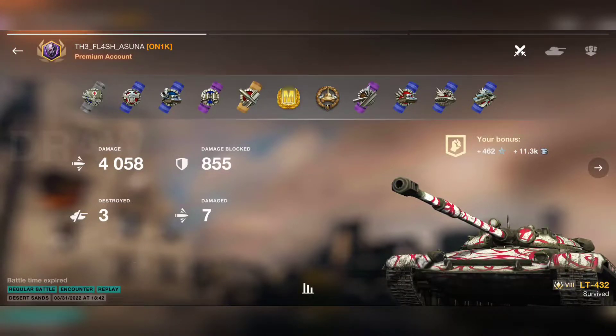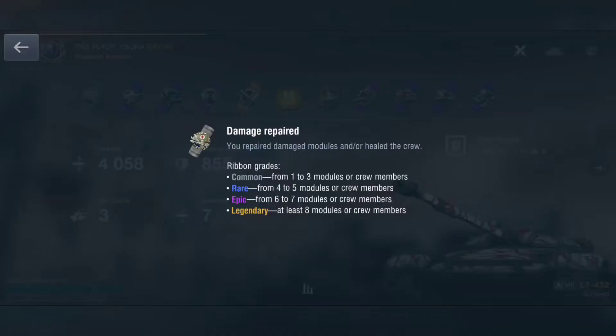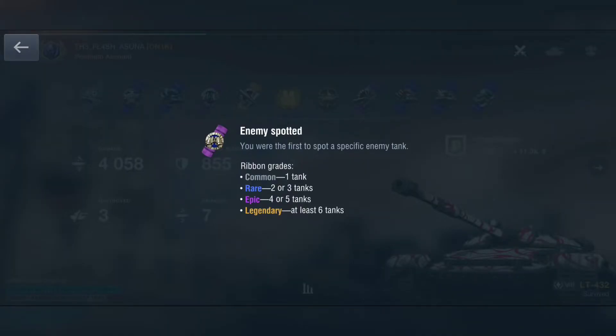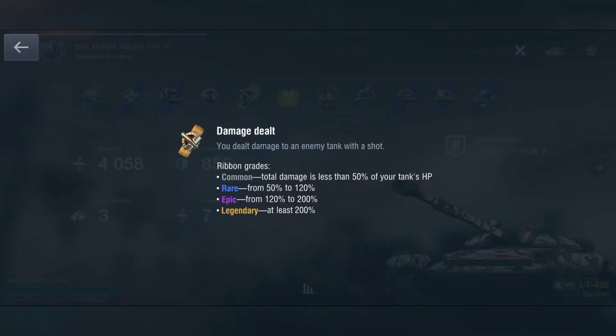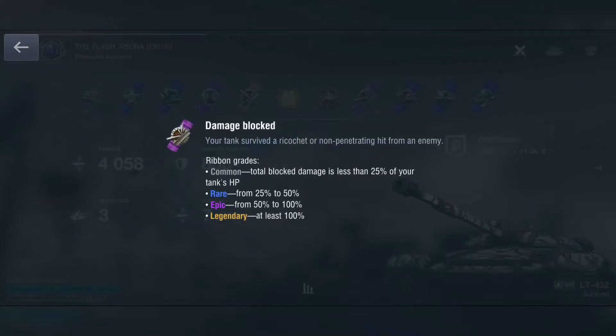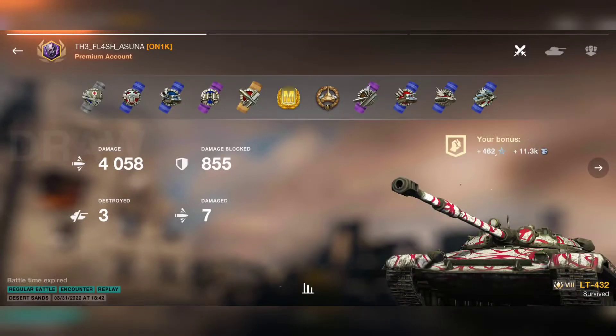He rewarded himself with 170,000 credits and an ace tanker mastery badge with the Pancake — insane gameplay. Thanks again for the battle replay. If you also have any ace tanker mastery badges or nice gameplays, don't hesitate to send your battle replays to the Discord server. Look at the rewards: knockdown, epic enemy spotted, legendary damage dealt, ace tanker, high caliber for destroying three tanks, and epic damage blocked. Really well played from Flash! I hope you enjoyed the video — hit the like button, subscribe, maybe share this video so we can keep growing. See you soon, bye bye.